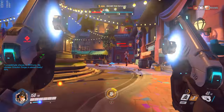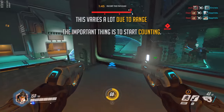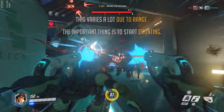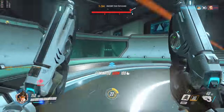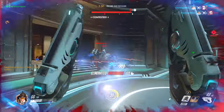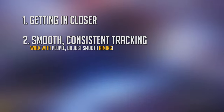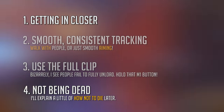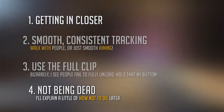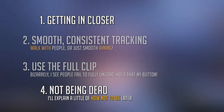With experience you'll actually find yourself reliably counting out damage. Early on you might do about 100 damage per clip, but as you improve you'll start hitting 150 or higher, which means you can kill people reliably in two clips. My advice early on is to try and keep an eye on how much damage you're doing per clip. The best ways to increase that are getting in closer, keeping the crosshair smoothly on or near their head, making sure you use the full clip, and not dying. There's a balance to be found — getting into the face of a Widowmaker is much safer than getting into the face of a Junkrat.